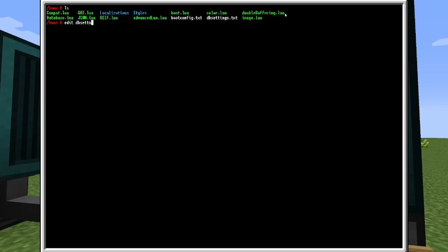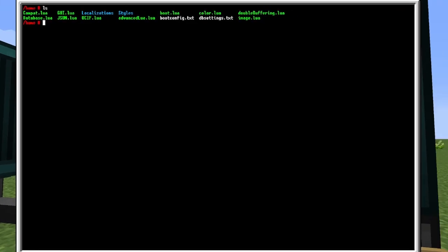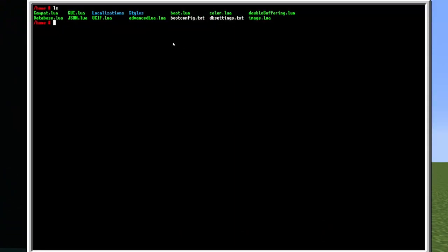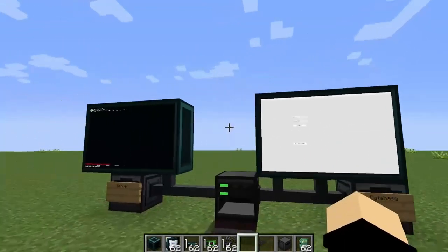Edit DB settings — you never really have to go into here. To start up the database again, just run 'boot'. This will go through the version checks and all that, and now you're brought to this screen.